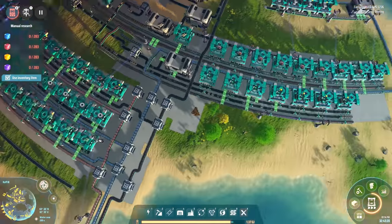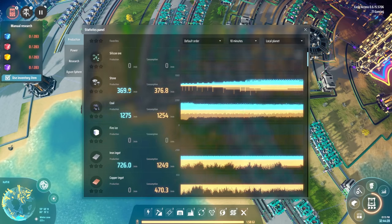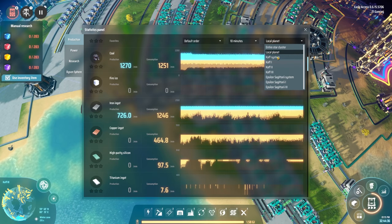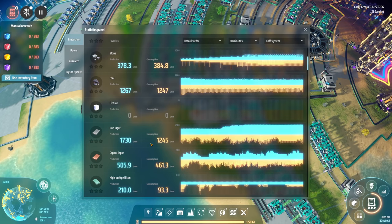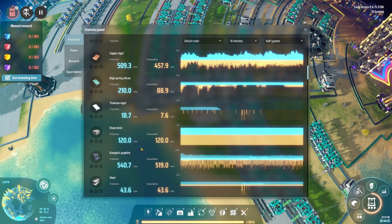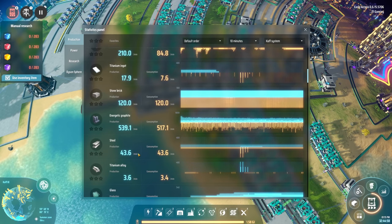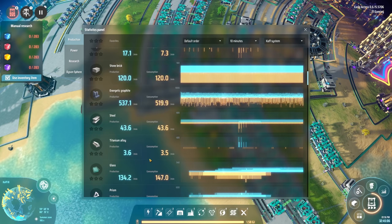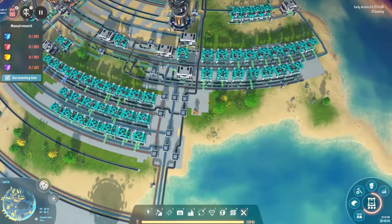Magnets are looking good, magnetic rings are coming in nice and steady now. Let's actually look at our production menu. It says local planet - Calf system. Iron ingot production and consumption - fantastic, we got that figured out. Copper - good. High purity silicon - good. Titanium - good. Stone brick apparently I'm utilizing more than anything. Energetic graphite - steel is really not getting used that much.